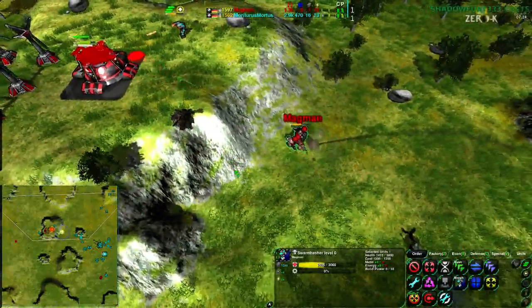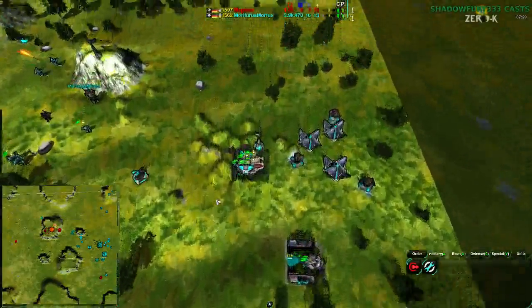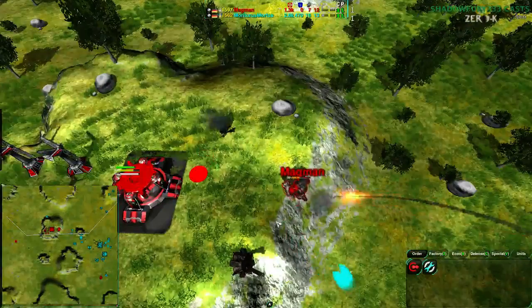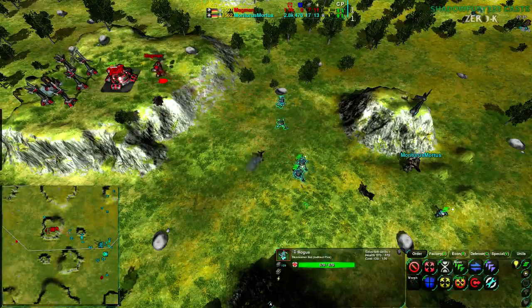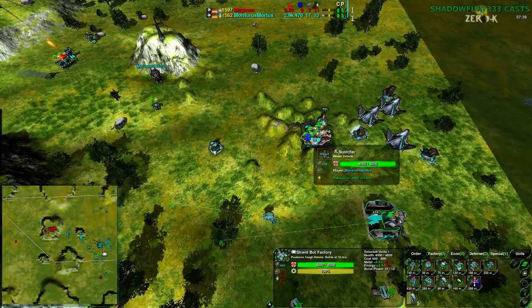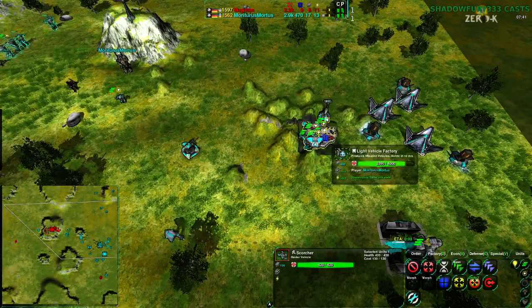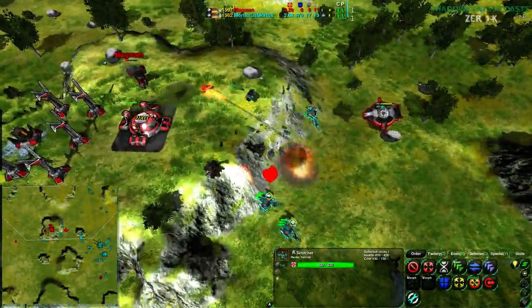A couple of Dirtbags in the southwest aren't doing much. Magman's commander is in place — however, the Rogues are coming in, four Rogues so far with more forthcoming, and Vandals as well. The Black Dawn has been made clear, still no terraforming to free up these Scorchers. I think freeing up the Scorchers would win the game outright.